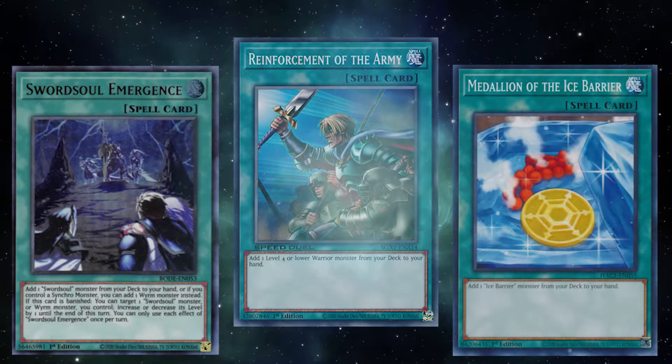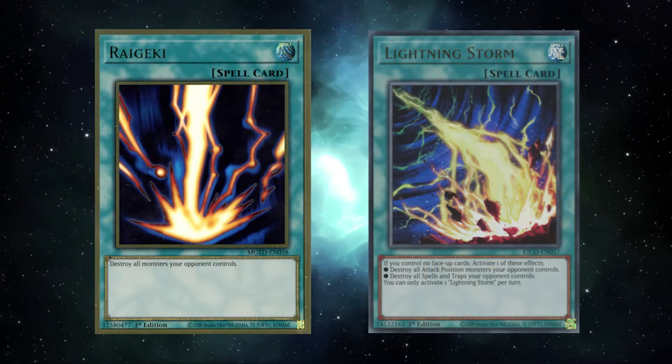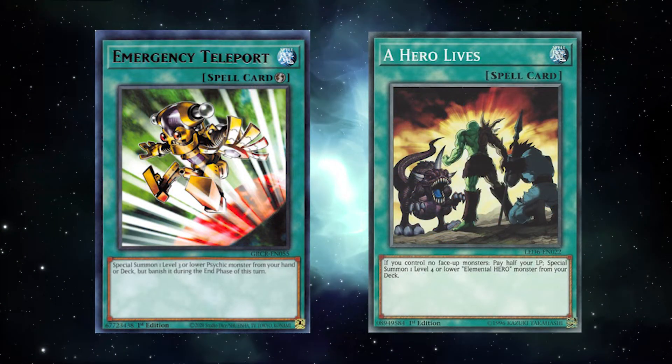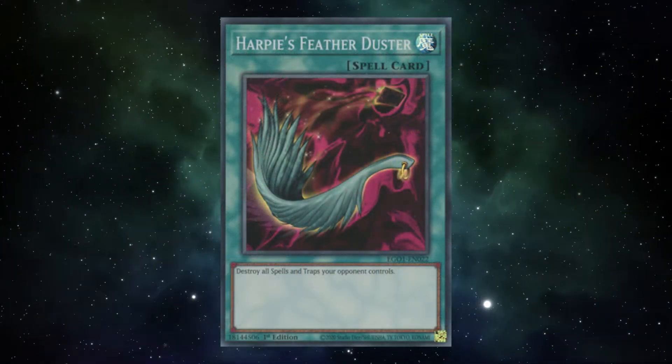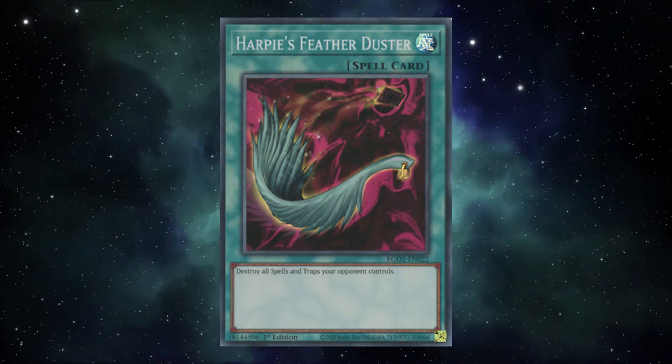Countless archetypes have a ROTA or equivalent. Power spells to break boards like Raigeki or Lightning Storm are very popular, and starters like Emergency Teleporter or Hero lives, any field spell the deck wants to run, and most hilariously, back row destruction like Feather Duster used to try and get rid of the set cards that IO just negates.